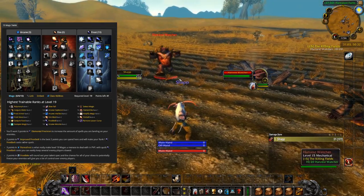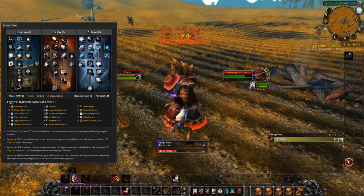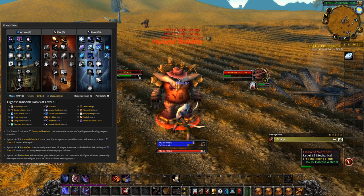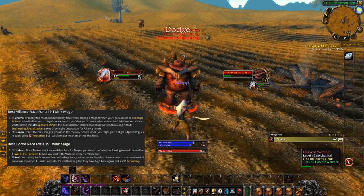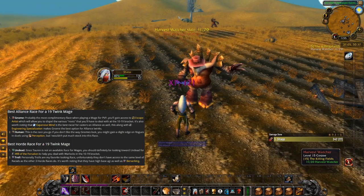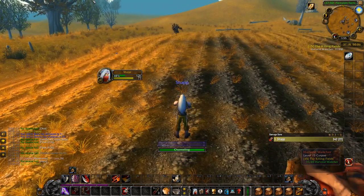You also have abilities like Frost Nova and Blink to help escape dangerous scenarios and get away from melees. The talent tree setup shown here is the best one in general, but if you want to go for the Fireball tactics I would advise putting 10 points into Fire instead. This all depends on the playstyle you want — whether you prioritize survival or top DPS, high mobility or glass cannon. When it comes to races it's the same as for Warlocks: Gnomes for Alliance and Undead for Horde.